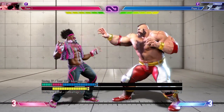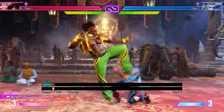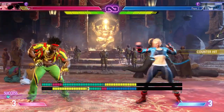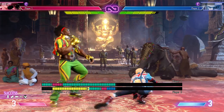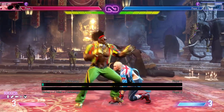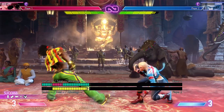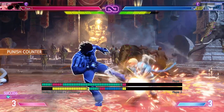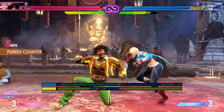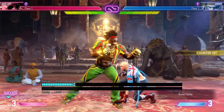Back heavy kick is a great tool to use in block strings with sway. It will leave enough block stun so that when your opponent throws something out you can react with a low for a counter hit, or just sway to stay safe from whatever they throw out next. It's also great for juggle combos after a drive rush. It's just plus one on regular hit but it is special cancelable, so you can go wild.